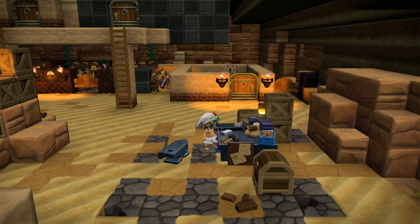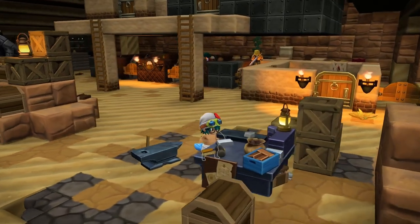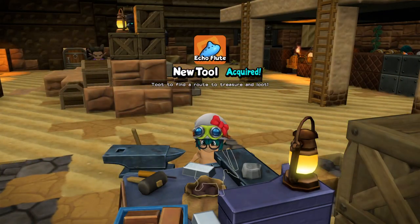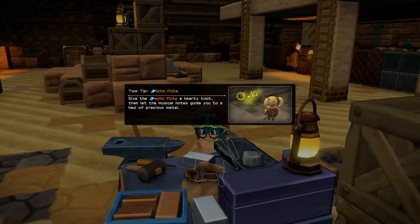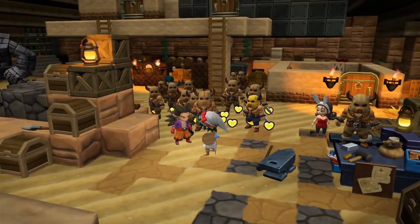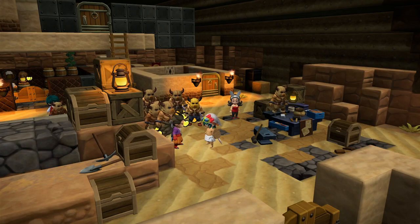Let's fix up that flute, shall we? We got ourselves a new tool. We can now toot to find a route to treasure and loot — until I said that out loud, I didn't realize that rhymed. Basically, this will let us find hidden items around the area. This definitely sounds like an item that would be from Dragon Quest 2, but like I said, I'm not really sure.